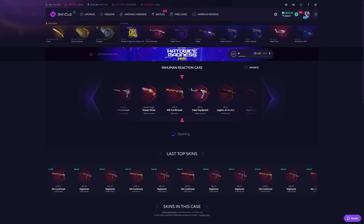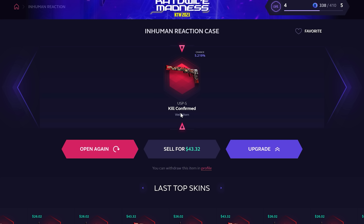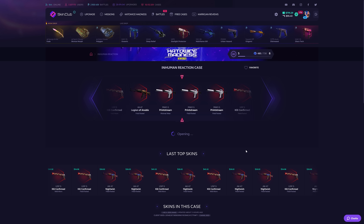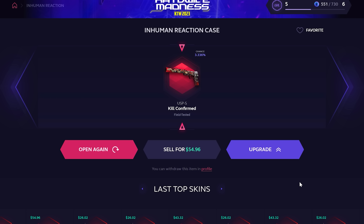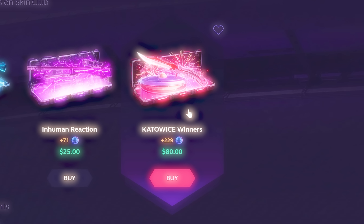The goal for this video is to get a nice knife for my nice friend. Time we pay him. Let's start off by opening some event cases — Port and Clutch. Let's open 5 of these. $15. Do you get something nice? We made some profit! Let's go. Let's also try this Honorable case. Let's open four of these. What's the best you can get? Oh, you can actually get a knife out of this one. Okay, let's try.